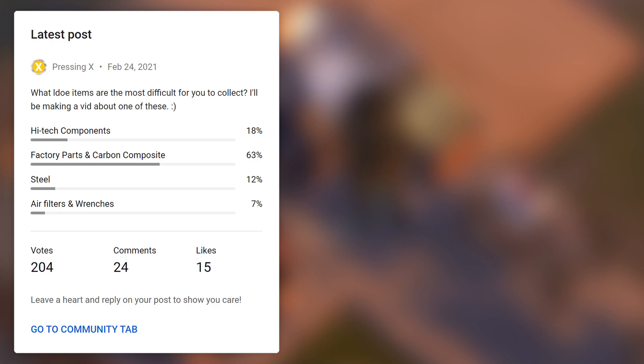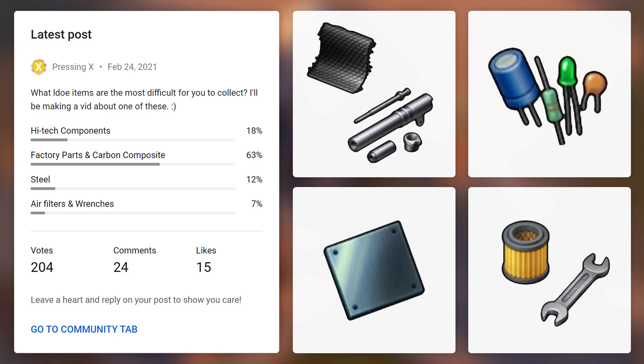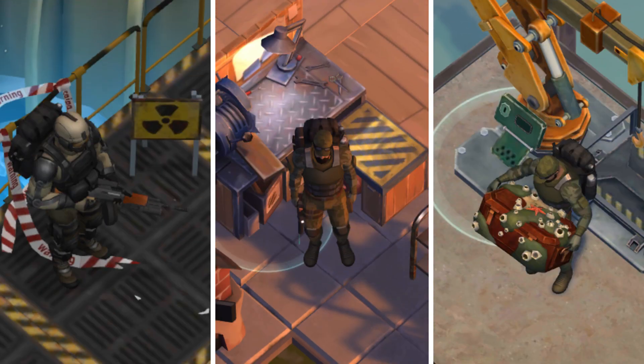This is quite costly and it uses a lot of rare materials. I recently ran a poll to see which rare materials you guys thought were the most difficult to get, and by far, factory parts and carbon composite came in first. If you've spent any time modding weapons inside of Last Day on Earth, you'll know that you can never have enough factory parts and carbon composite.